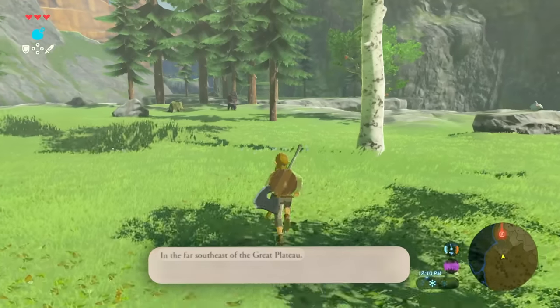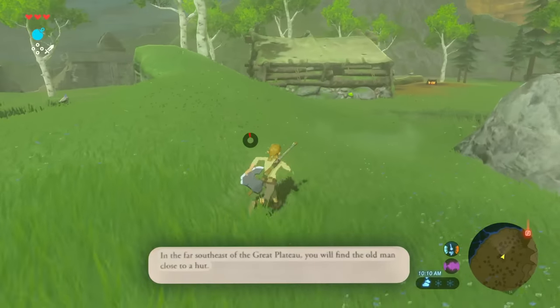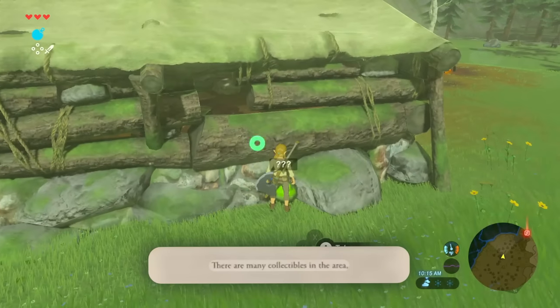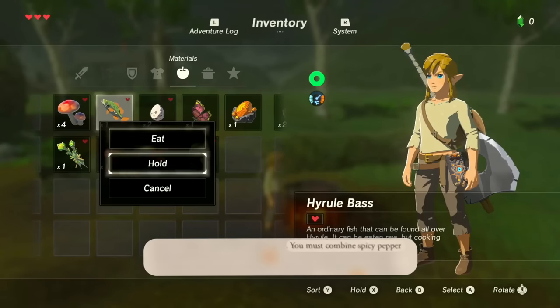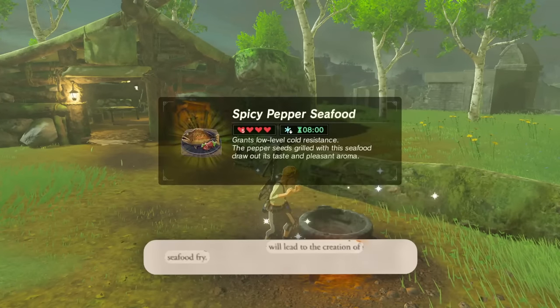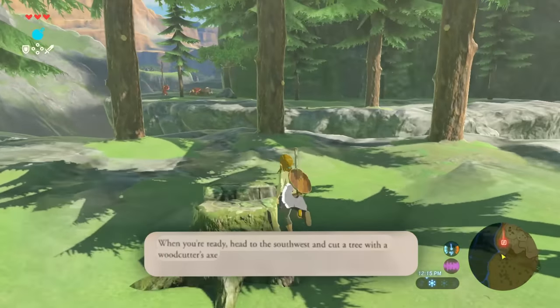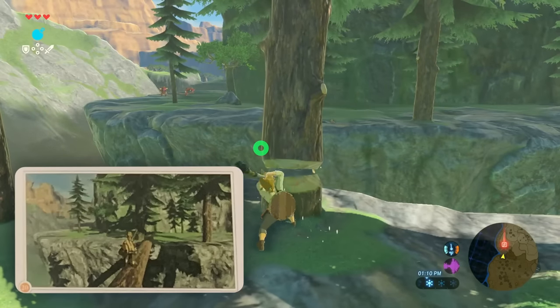In the far southeast of the Great Plateau, you will find the Old Man close to a hut. There are many collectibles in the area, including specific mushrooms. You must combine spicy peppers and a Hyrule Bass — this will lead to the creation of seafood fry. When you're ready, head to the southwest and cut a tree with a woodcutter's axe. It looks like I have to cut the middle one.